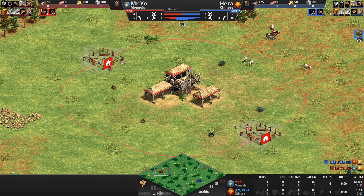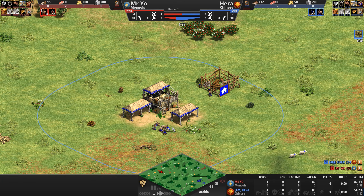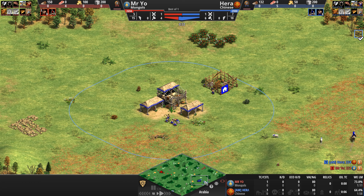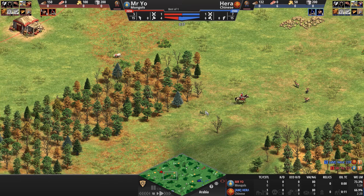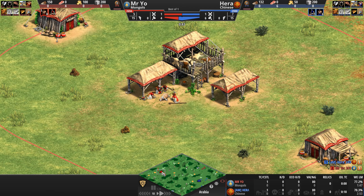Hello everyone and welcome to another high elo game of Age of Empires. Today we're wondering whether the Great Wall will hold the Horde back as Mr. Yeo playing as the Mongols in red gets ready to take on Hera playing as the Chinese in blue. While the players herd their herdables, explore their immediate surroundings, and try to go up to feudal as fast as possible, let's take a look at the civ matchup we'll be watching today.